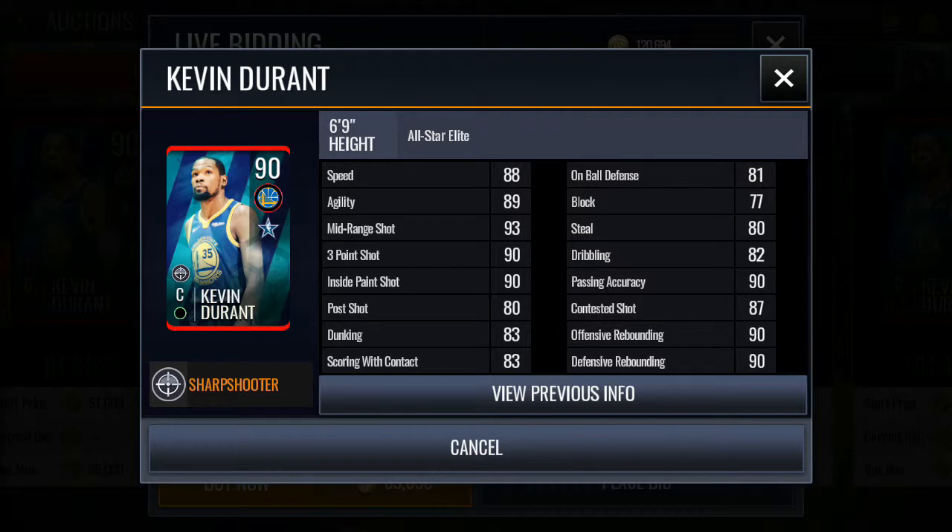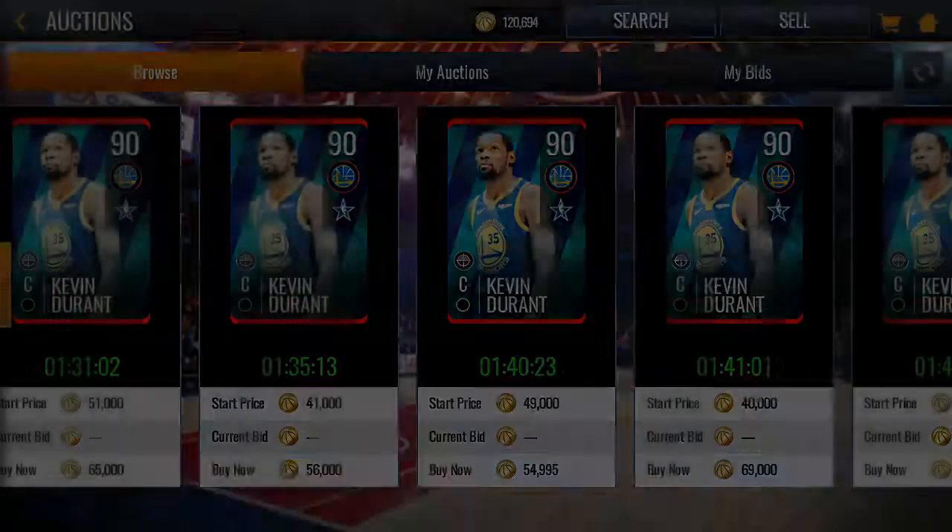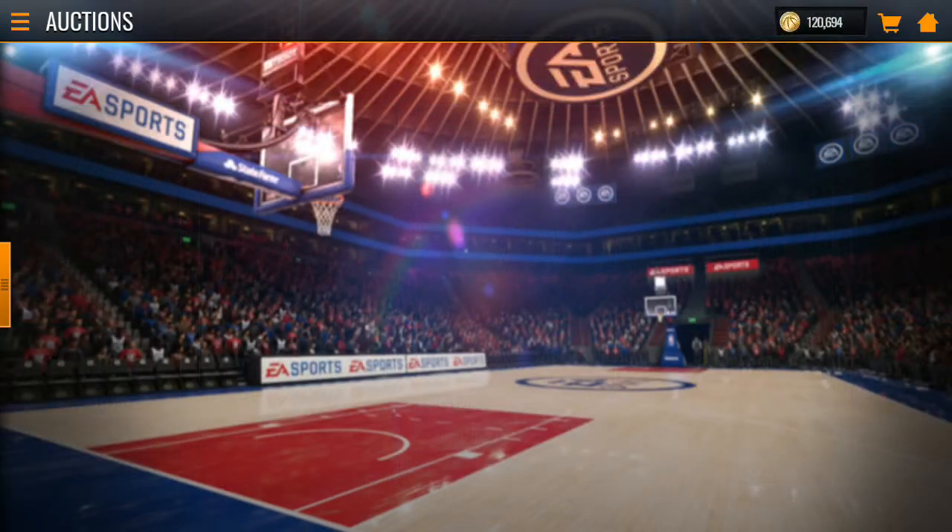Kevin Durant's stats at center: 88 speed, 89 agility, 93 mid-range, 93 three-pointer, 90 inside paint shot. The great thing about center KD is that he has decent offensive and defensive rebounding — around 90 overall offensive rebounding — and even 90 passing accuracy, which is great for a center. Although, still a snake.